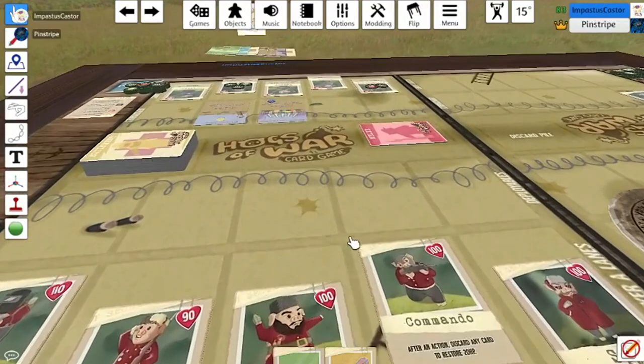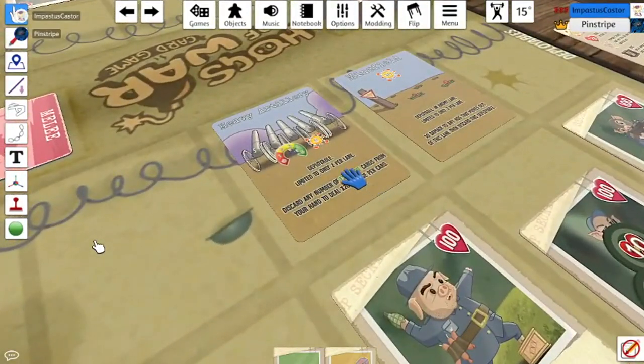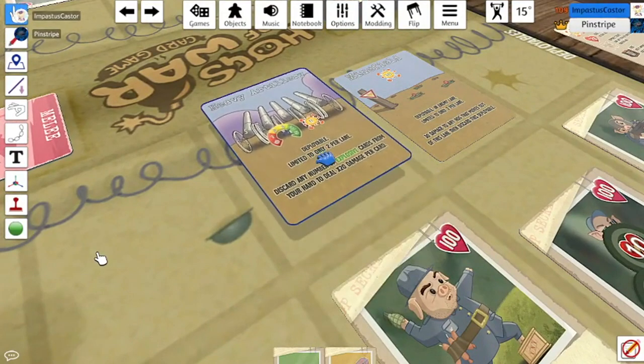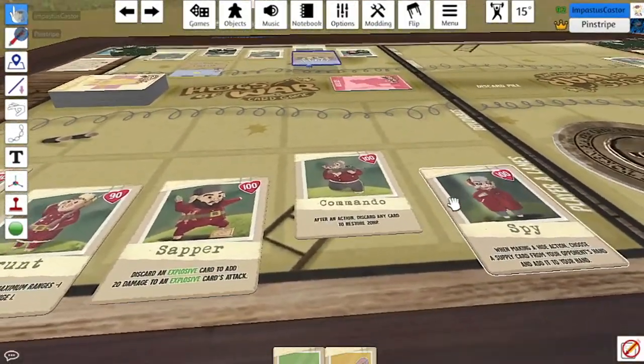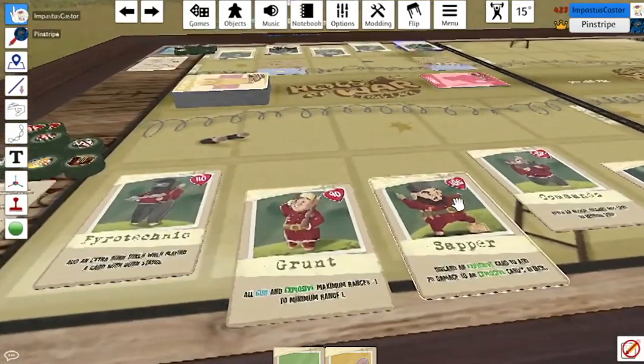So if I discard any number of explosion cards from my hand it deals times 20 damage. But wait, it's bad if I place it here because it has a range of four and five, so I can't hit anybody. Yeah, so just play it far. I would take Nick and take his turn.